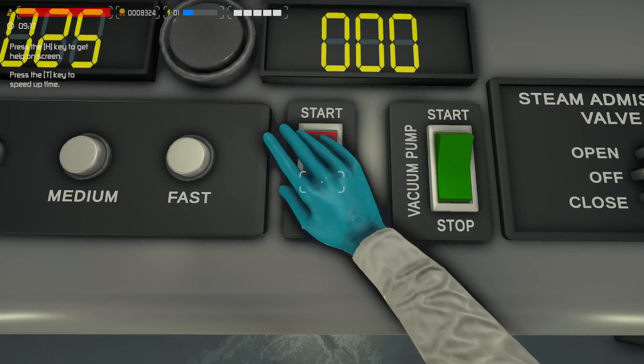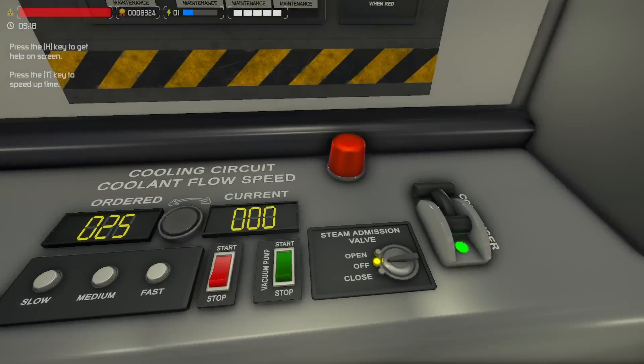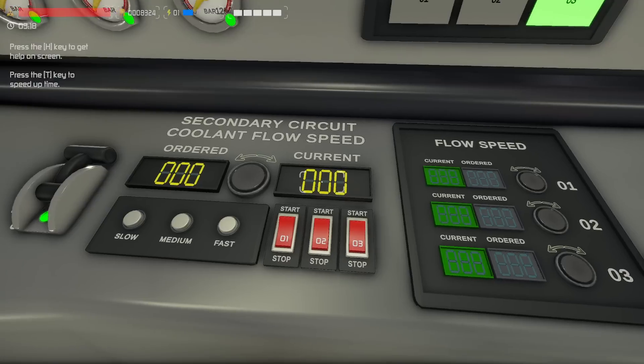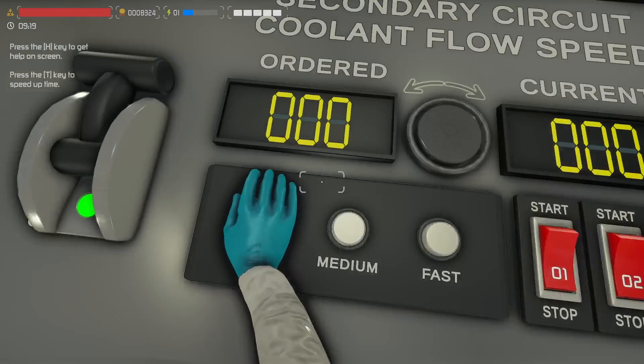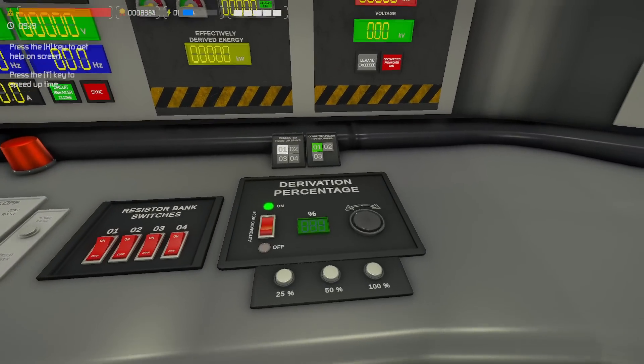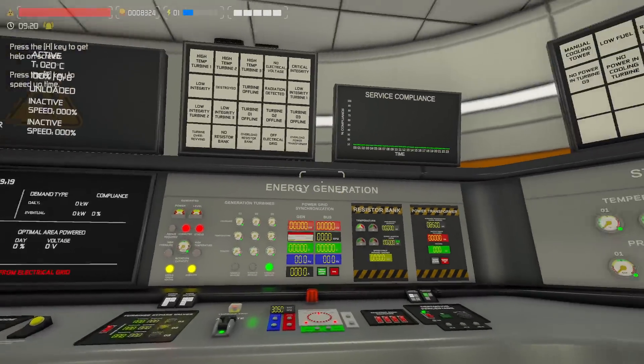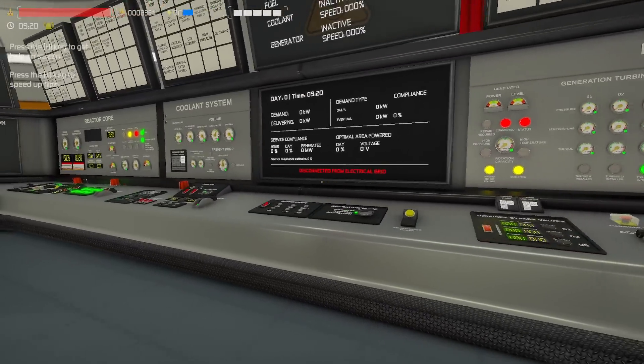We'll set this to slow speed and go ahead and engage this. We have a new vacuum pump — it basically just makes the condenser work better. We'll go ahead and get this going. We'll keep it nice and slow, nothing too sophisticated. Notice that the energy generation is this whole panel now, as opposed to the way it used to be.